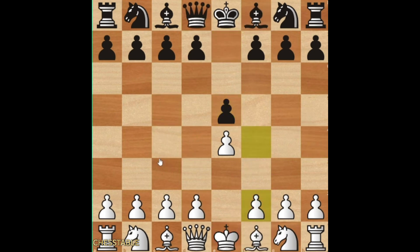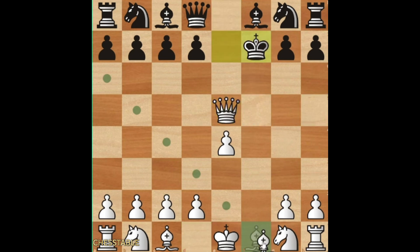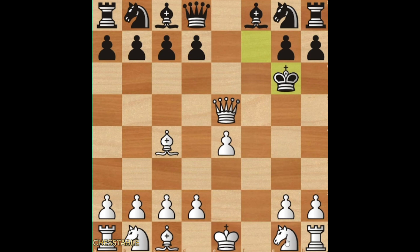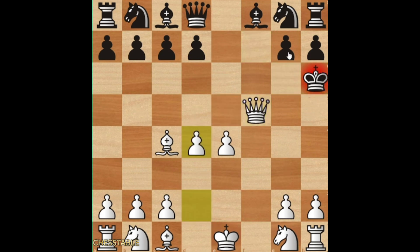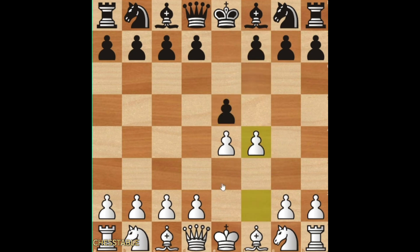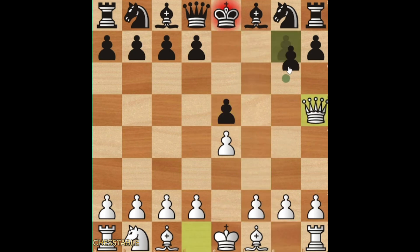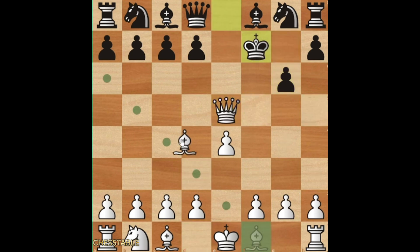I can show you something else which is also important to keep in mind: if black goes f6, they are just lost immediately. You can just take, take, check. If king e7, you take there — it is a so-called Damiano defense, but you are just up everything twice. Compared to the regular Damiano defense which starts with e4, e5, and then free f6 — you have this sacrifice line in which you're just crushing.